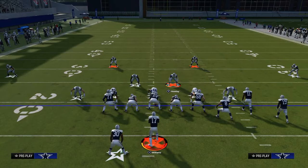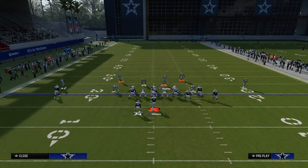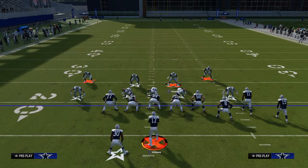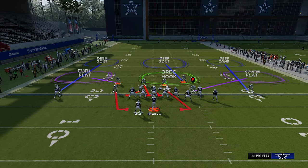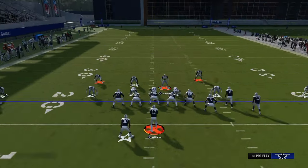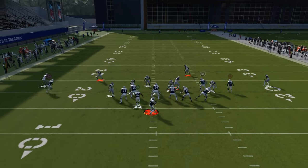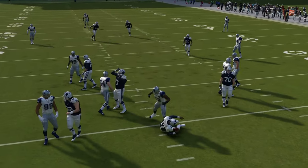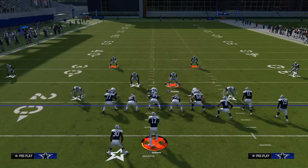Another little setup you can do with this blitz is to go ahead and basically QB contain. The QB contain is cool because it's going to contain that outside blitzer on both sides. This is great for keeping the quarterback in the pocket, and we get that A-gap rush coming up the middle. So this is a really, really good defense all in all.